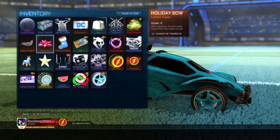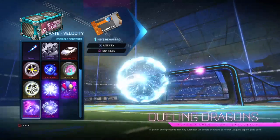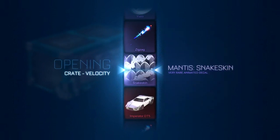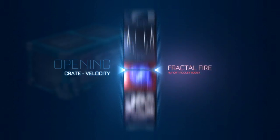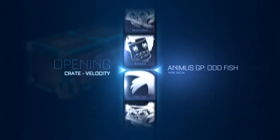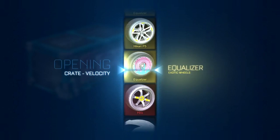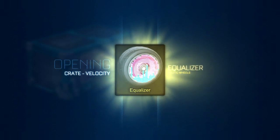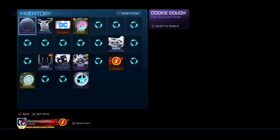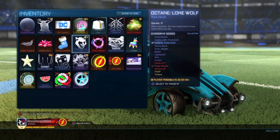Got one more crate. Do it, dragon, let's go. Come on. Please. Do it dragon, let's go. Oh — yes, let's go! Equalizers! I love them. Certified — what certification? Juggler. That's actually incredible.